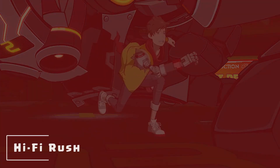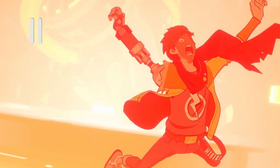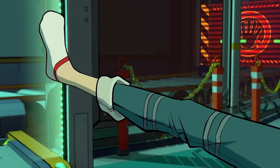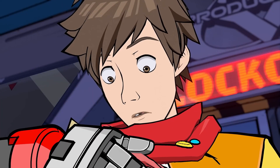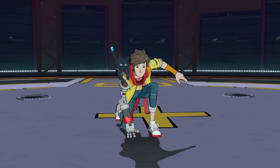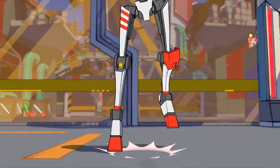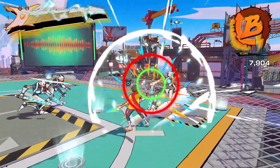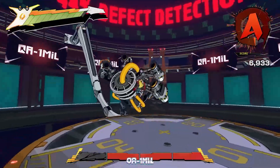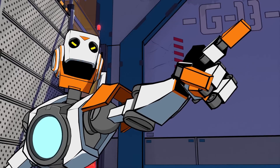And number one: Hi-Fi Rush. Feel the beat as wannabe rockstar Chai and his ragtag team of ally rebels fight against an evil robotics enhancements megacorp with raucous rhythm combat. From Tango Gameworks, the studio behind The Evil Within and Ghostwire Tokyo, Hi-Fi Rush is an all-new action game where the characters, world and combat stylishly sync to the music. Labelled as defective after a shady corporate experiment mistakenly fuses a music player to his heart, Chai must now fight for his freedom in a slick animated world where everything from platforming puzzles, enemy attacks and even the colourful gags and banter are synced to the beat.